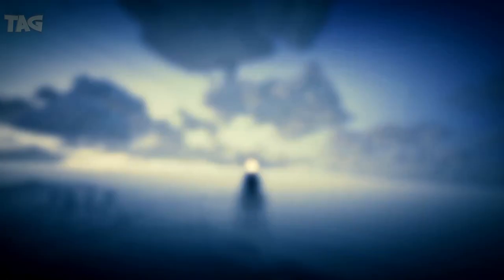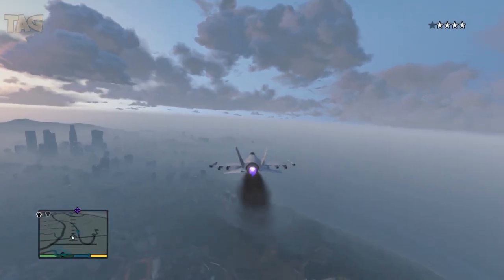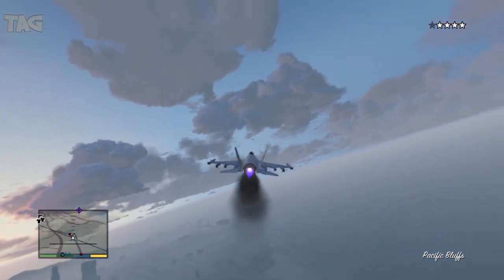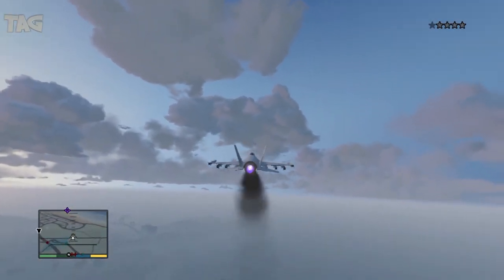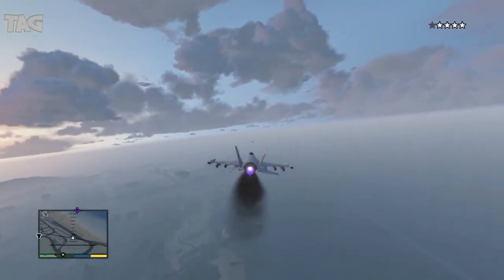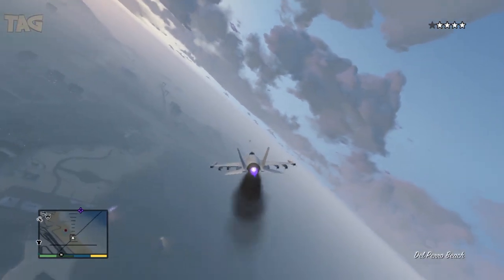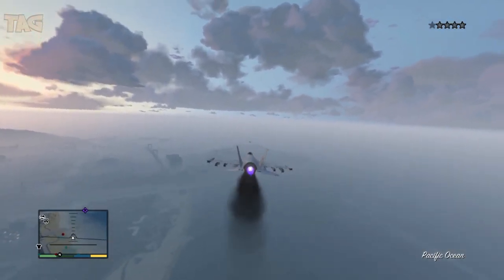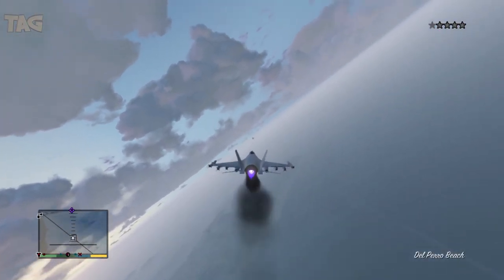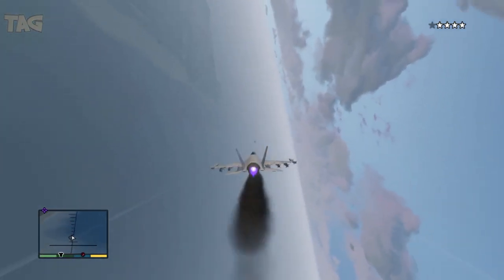To unlock the hangar, you have to finish some missions and you'll unlock some properties that you can buy — and you can buy a hangar. When you go to the airport you won't get three stars from the police or anything. There's the hangar. Oh my god, hopefully we're gonna reach it. There you go — oh my god, the plane's starting to go crazy!